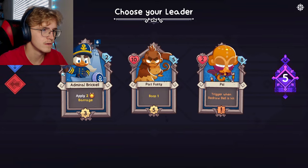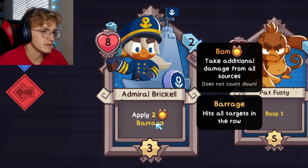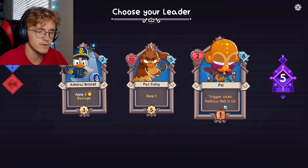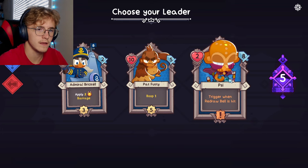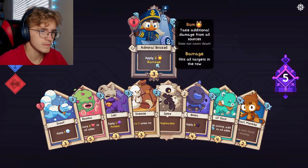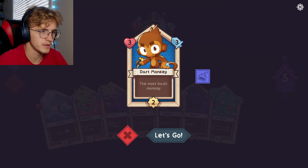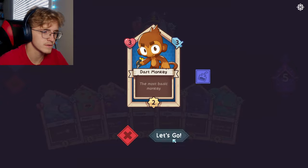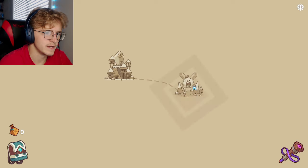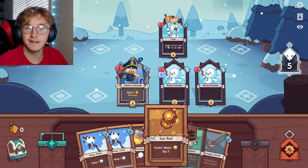Here I go with the balloon tribe. Choosing my leader - oh, this one's really good. It takes additional damage and has barrage, plus knockback triggered when the redraw bell is hit. The two-eight size seems good, but I think it's got to be Admiral Brickle - that barrage is just too good. And then obviously we have to go with the Dart Monkey. That's actually pretty good with the short timer and decent damage. Hopping into it, battling the snow lumps.